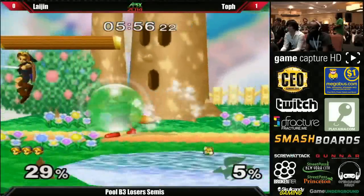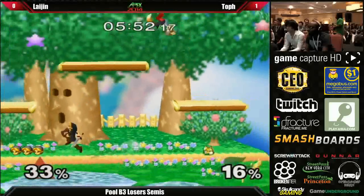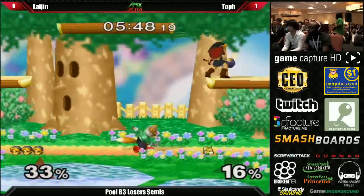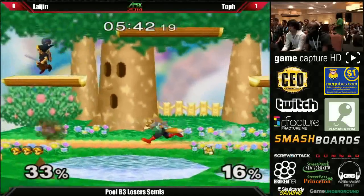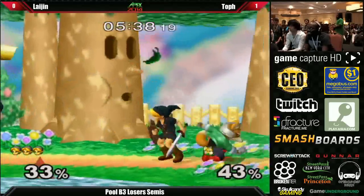Solid two-stock lead. He only took 19 damage on that last stock from Toph. He's just reading his approaches very well. We might see Toph go into that dash-dancing style I was talking about earlier. I think he got a little cocky in the first game — seeing that it was a Young Link, he's like, I got this, no problem. He might rethink his strategy after this game.